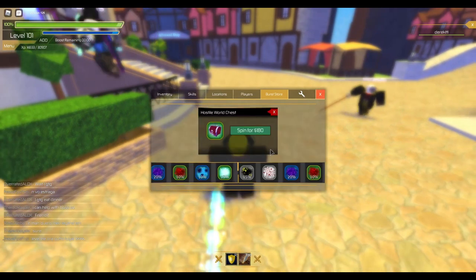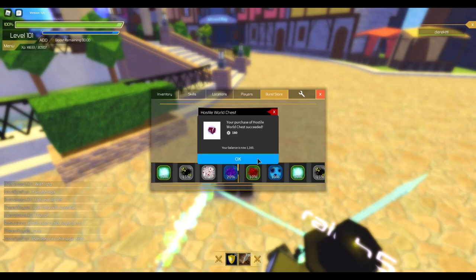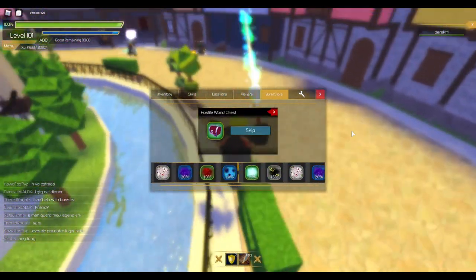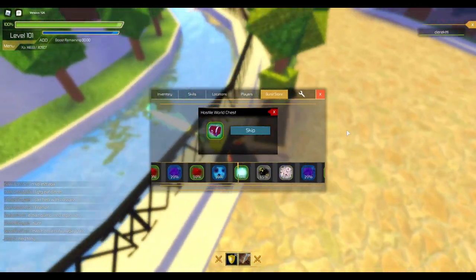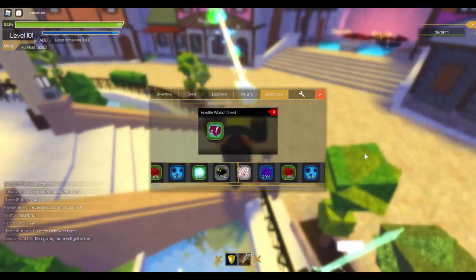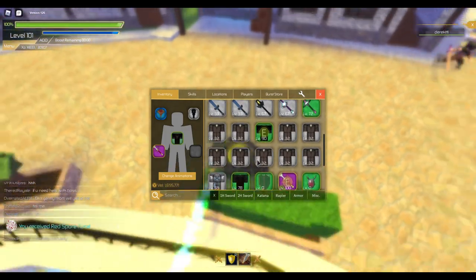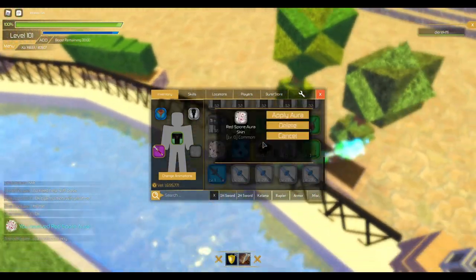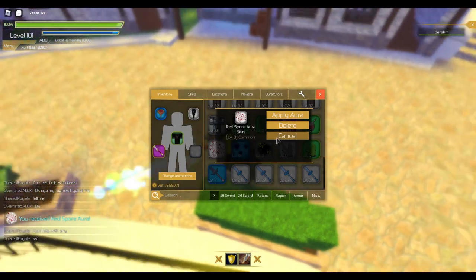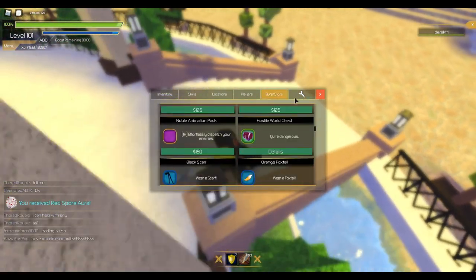Now we're gonna buy another one — last one for the Hostile Chest. Here we go, hopefully another 10% one. I kind of want that one but this one looks pretty cool though — the Red Spar Aura, or Spore... I think Spore. That's pretty cool I guess.